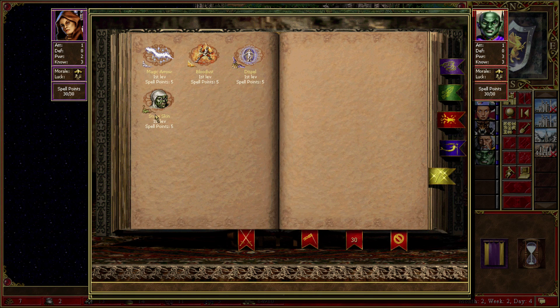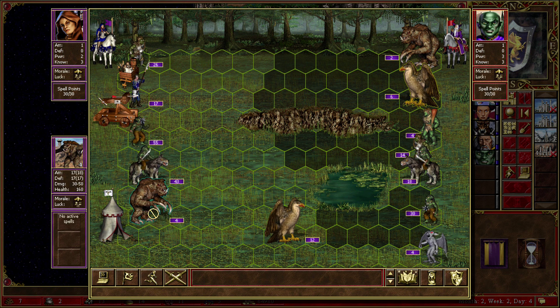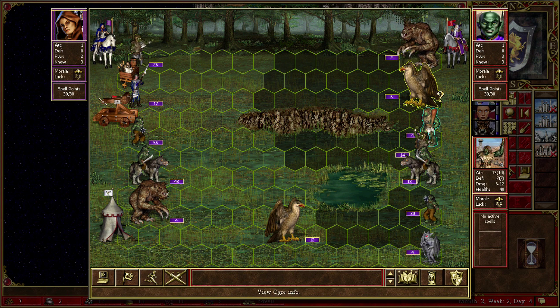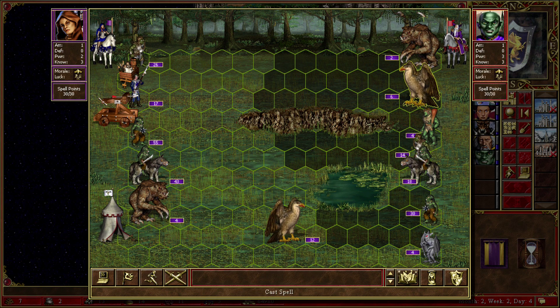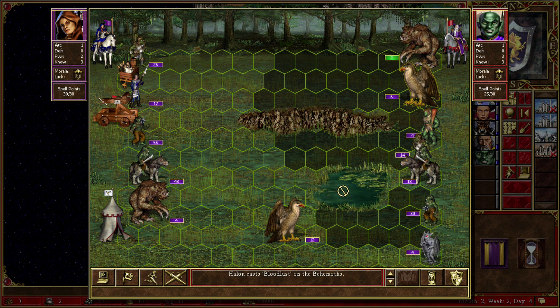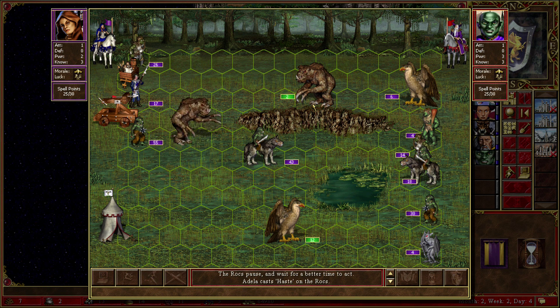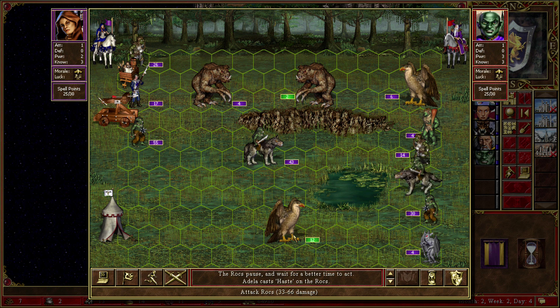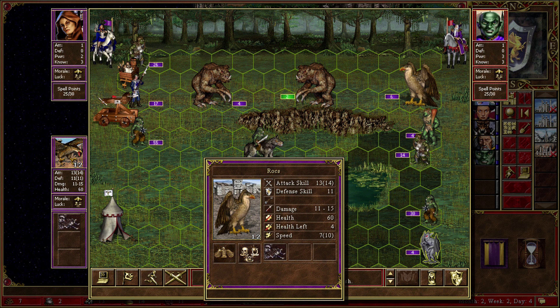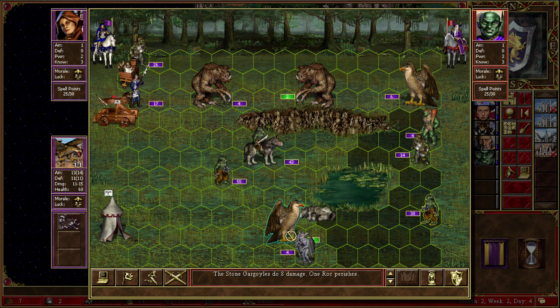What can I do? Bloodlust or Dispel or Stoneskin or Magic Arrow for 40 damage? This isn't... actually it is an impossible battle. I basically have half their army — that's crazy. Well, these guys are a waste anyway. They're meant to be disposable.